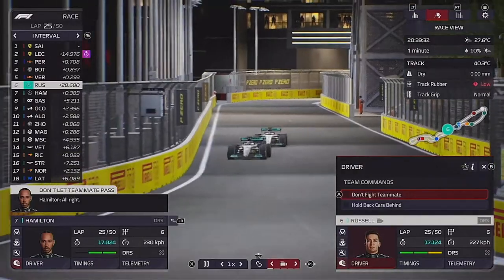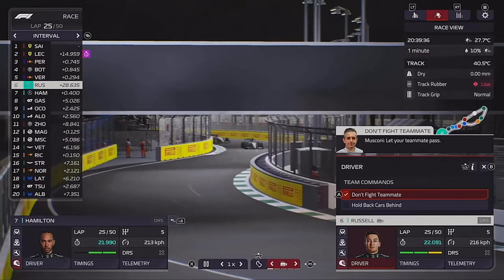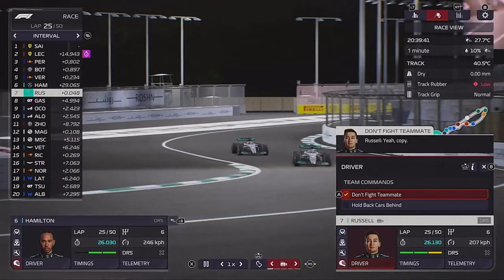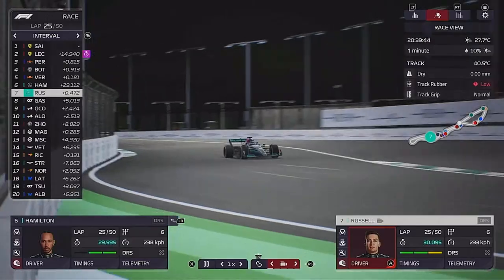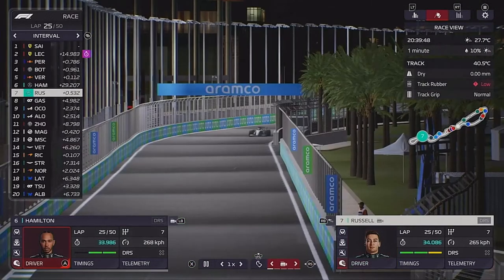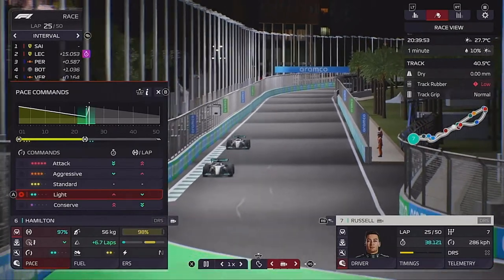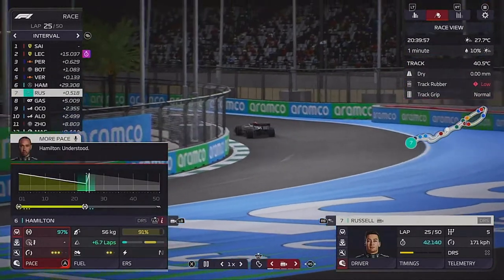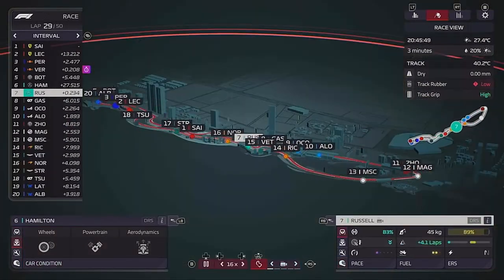As expected, Lewis is on the back of George. So we tell George to pull out of the way because I think that's the most logical thing to do - Lewis has the fresher tyres so it makes sense to let him through. On lap 25 they're matching each other's lap time and pace, so we're not really helping ourselves here. We decide to skip forward quite a lot to see lap 29 and 30.